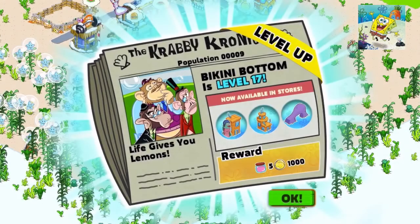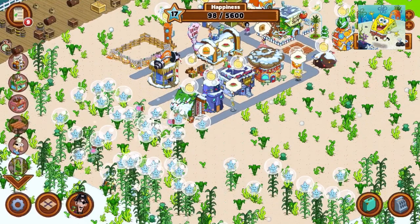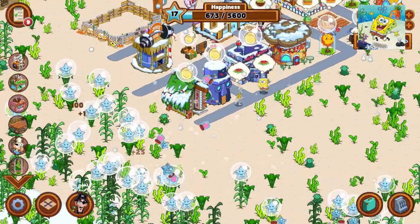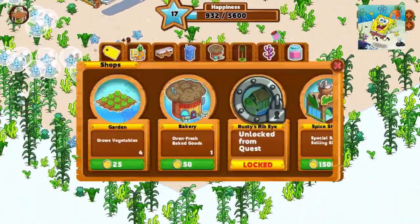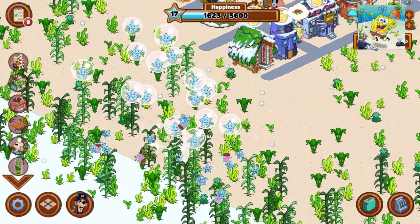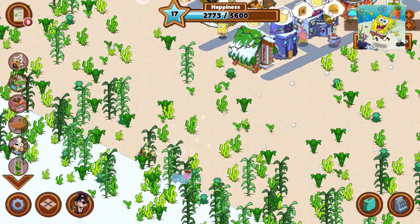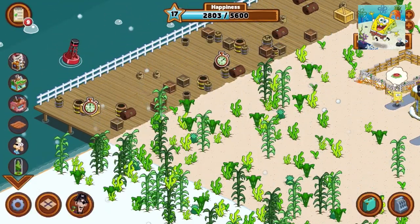Life gives you lemons — we have two new buildings, one character, and a lemon tree. Can this propel us to level 18? We'll see how much XP we can get. I don't think we're gonna get there because we only have just a little bit left. But still, that's pretty cool. I'll tap on all those, make sure I clear all the kelp and clear all the land, and then we're gonna pop the bubbles in the next episode.